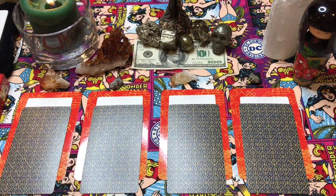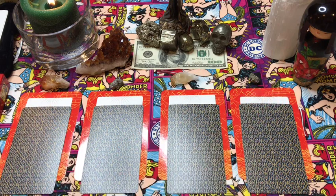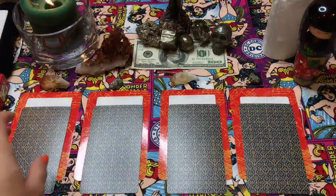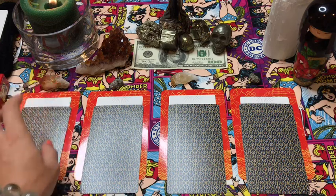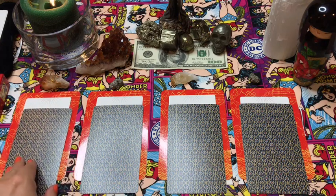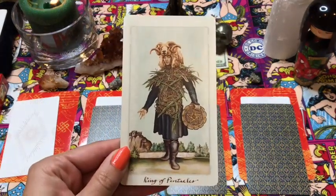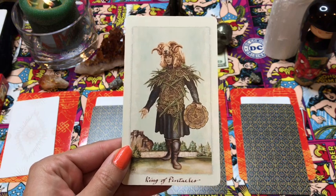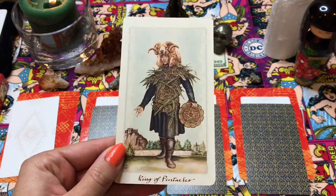Centering yourself, go to the pile that you are most drawn to. We're going to get started with pile number one, with the bigger citrine above it. Our first card for the question 'how can I increase my financial prosperity?' — isn't it interesting that we start with the pentacles?